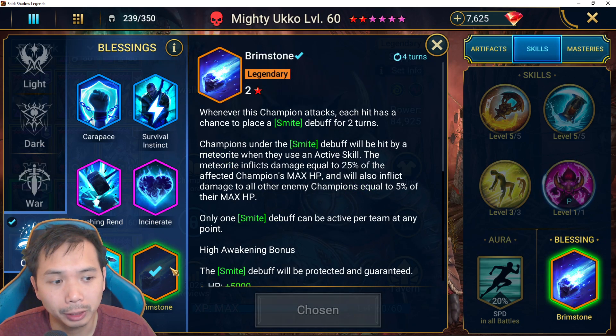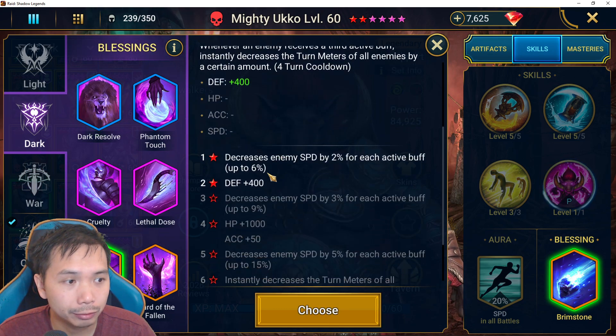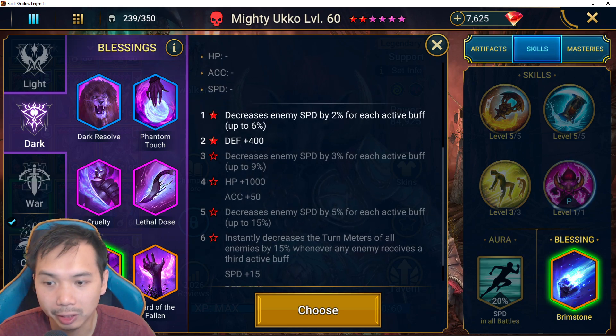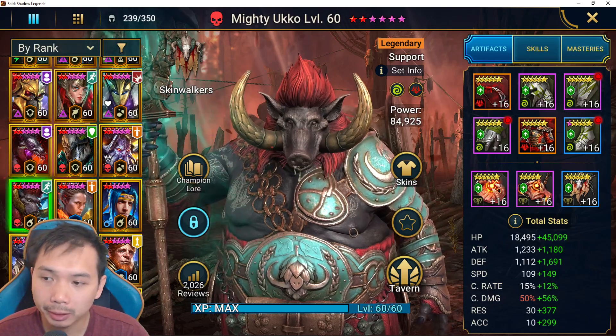For PvP you'll probably still want to keep Brimstone. You could also go with Temporal Chains for some extra accuracy and speed manipulation. Alright, let's hop over to my PvE build that I use mainly for Hydra.